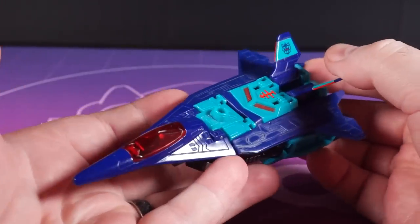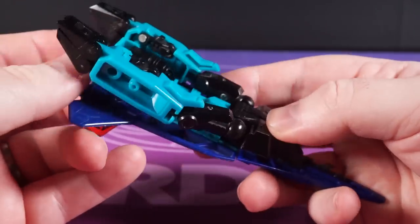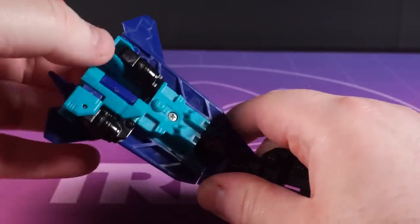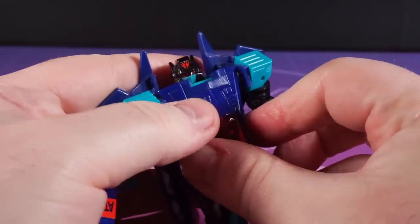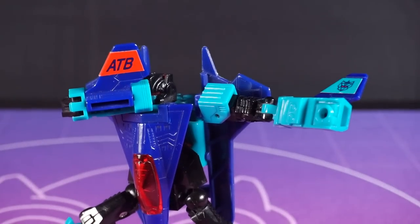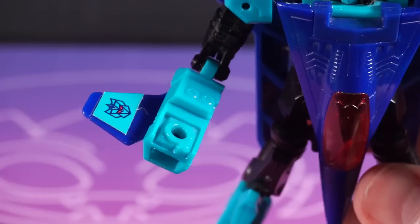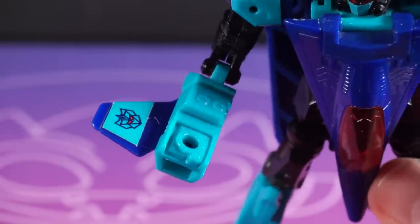Where Dreadwing goes for bombastic, chunky fun, Smokescreen brings some intricate elegance. Smokescreen isn't built like most jet mode Transformers in that his arms make up the back end of the jet, and there are a few surprises in there like spinning the nose cone around and the collapsing upper torso. Look at this little lad — what a wee stunner. Great light piping and he offers up the poseability that Dreadwing can't. Having launchers in each hand fills him out a bit too. I do dislike how simple those hands are though — they feel a little too simple for a set otherwise of such high quality.